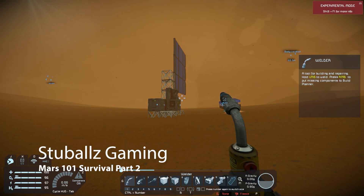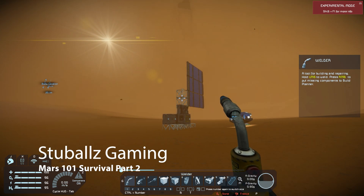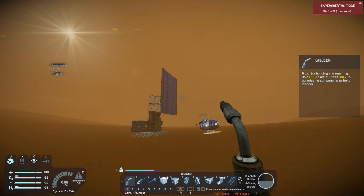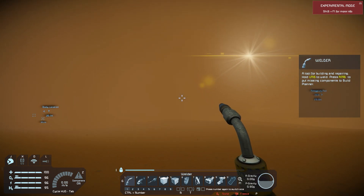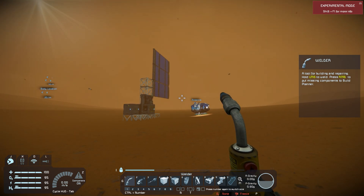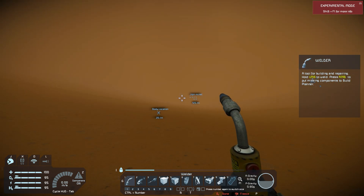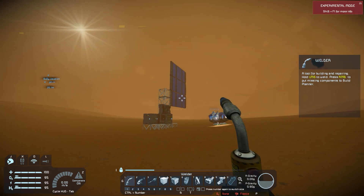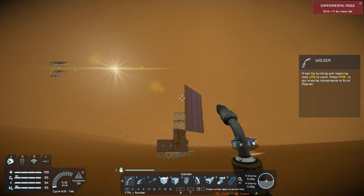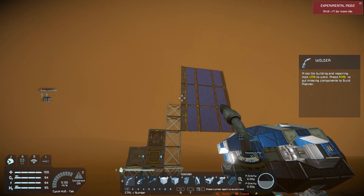This is Stuart back with Stu Balls Gaming today with the Mars 101 course. Today is part two, and something crazy happened since part one. Things have gotten a little bit crazy since we were here last time. I jumped back in before starting the video and was mining some iron, because this next part is going to require quite a bit of iron. During that, a storm blew in and stuff's blowing around.